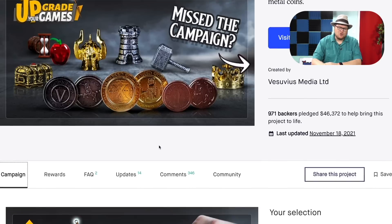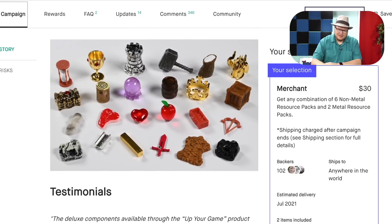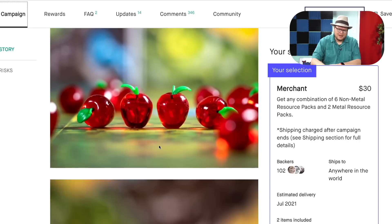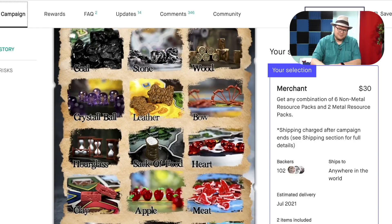Upgrade Your Games Season Two. This one had some neat components. Now I got some of this stuff in and I was not as impressed with it as I thought I would be. I got six non-metal resource packs and two metal resource packs. The hammers are neat, but how often do you need them in games?